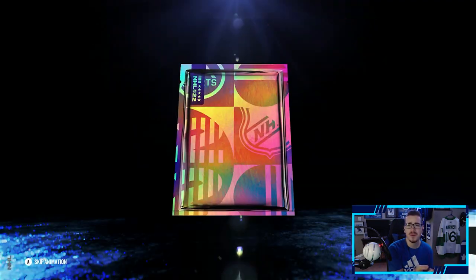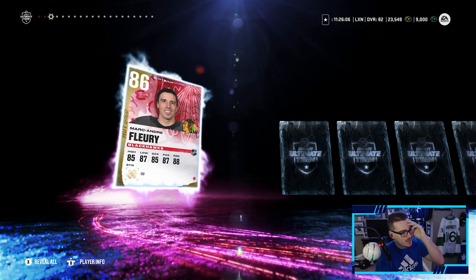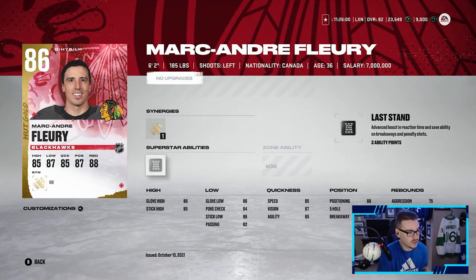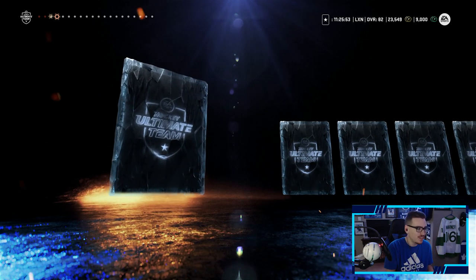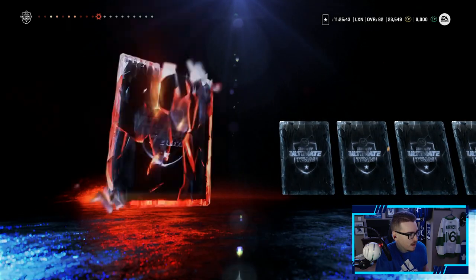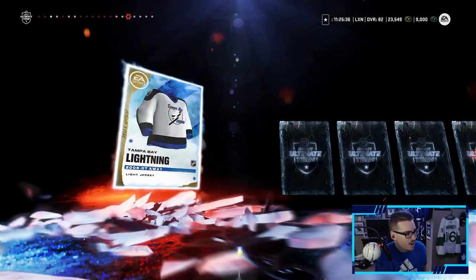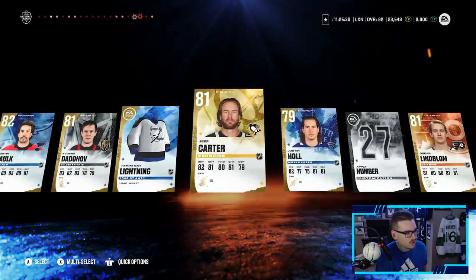Last Jumbo Elite Pack — one more purple, and I've yet to pull an X-Factor. Marc-Andre Fleury — another purple! Last Stand as his ability, not bad. Love seeing that purple. Fleury hopefully goes for something. PK Subban, Joel might go for something, Drake Batherson, Ethan Bear. Jeff Carter not too bad, Justin Holl, Oscar Lindblom. All in all not a bad pack opening — we still have 9k points left which I'll save for when the sets drop.